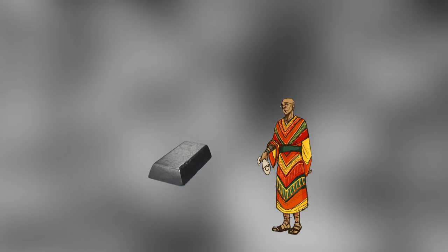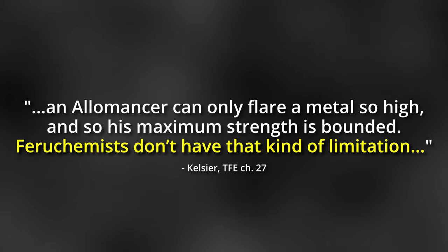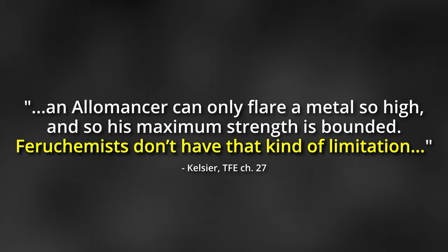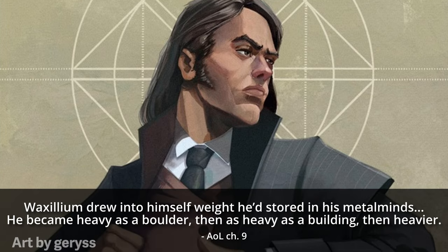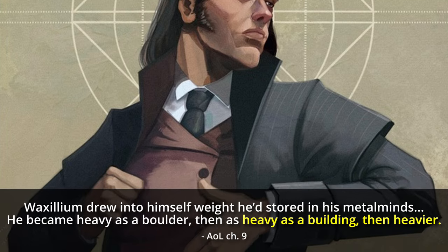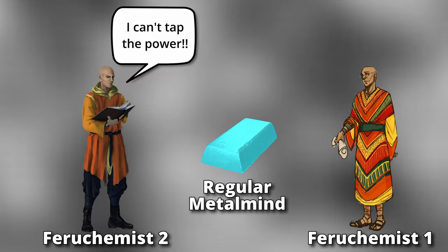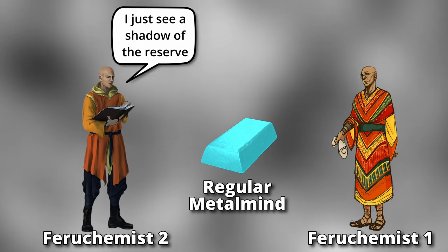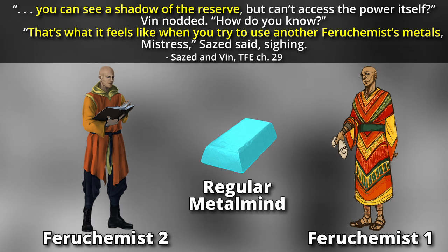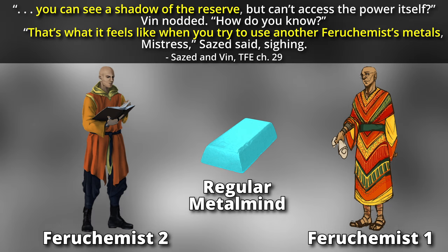The quicker they tap a reserve, the more power is lost. Even with this loss, Feruchemy can be very powerful. There's no upper limit to how much of a reserve a Feruchemist can tap at once — they just won't be able to use it for as long. In the books, we've seen a Feruchemist draw in days' worth of stored weight in a single moment, making himself heavier than a building. Ordinarily, a Feruchemist's metalmind is keyed to their identity, making them inaccessible to other Feruchemists, although those other Feruchemists are still able to tell that there is a Feruchemical charge stored within the metal — they'll see a kind of shadow of the reserve but won't be able to access the power itself.